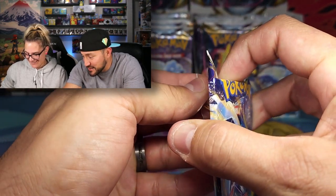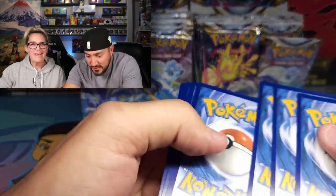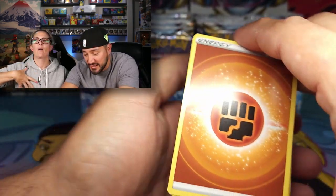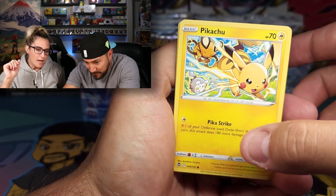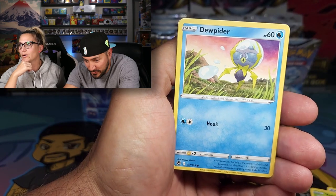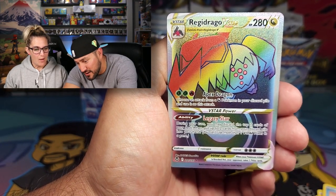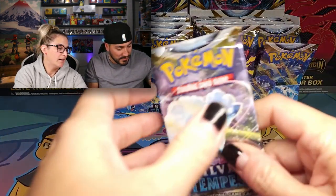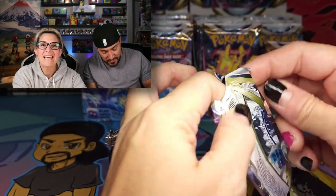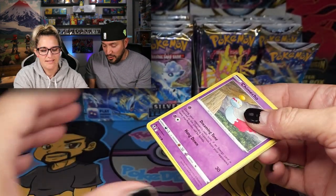Wow, that's pretty good to get that out of the way so soon — like Giratina. That's a weight lifted off your shoulders. The pressure — it's not over, but it's over. We got a Togonomaru, Reverse Esper, and a rainbow Regidrago V-Star. We are off to a great start. Completing this set in one case — could you even imagine? That Lugia Altar, checked off the list in our very first opening.